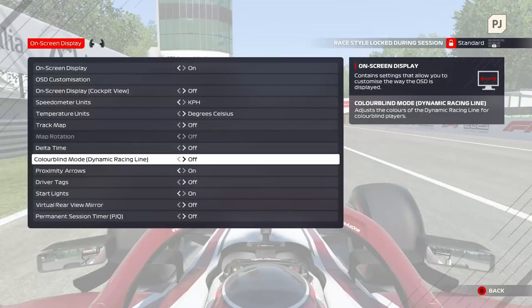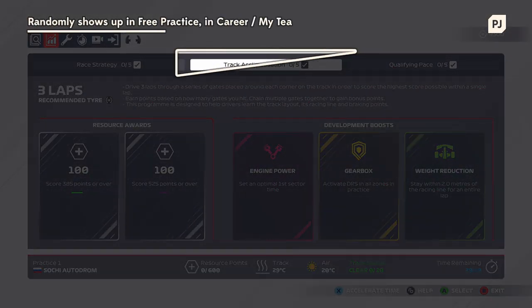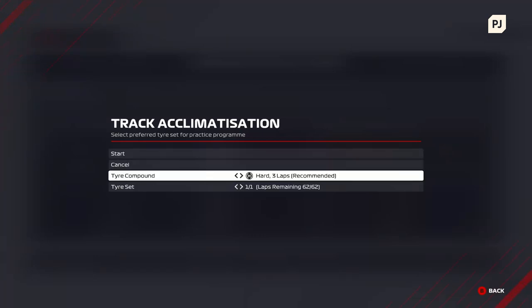A new addition to F1 2021 is the Colorblind Racing Line. Check it out in the menu if you're having trouble seeing the default version. When you play through the various career modes in F1 2021, look out for the Track Acclimatization Program. You'll come across this during the free practice sessions. It's not there all the time, but when it is, it's worth doing.